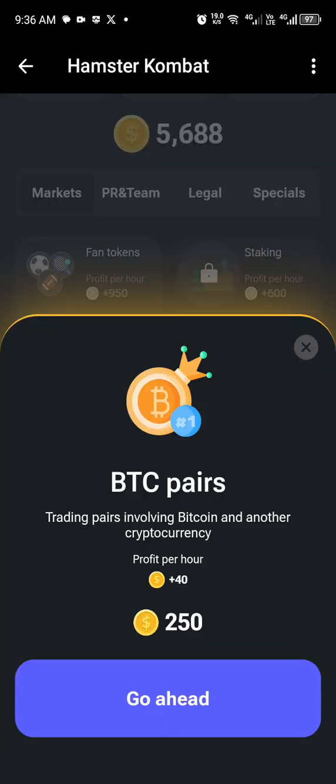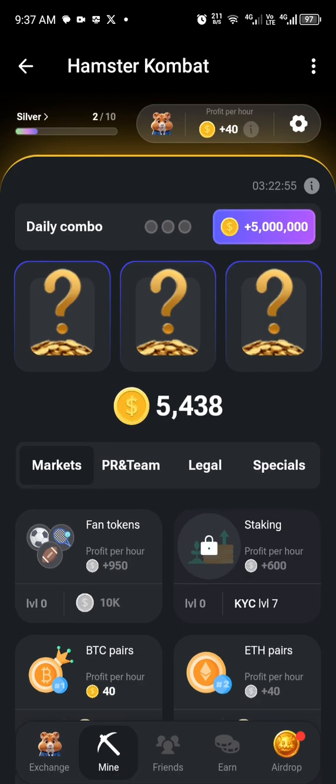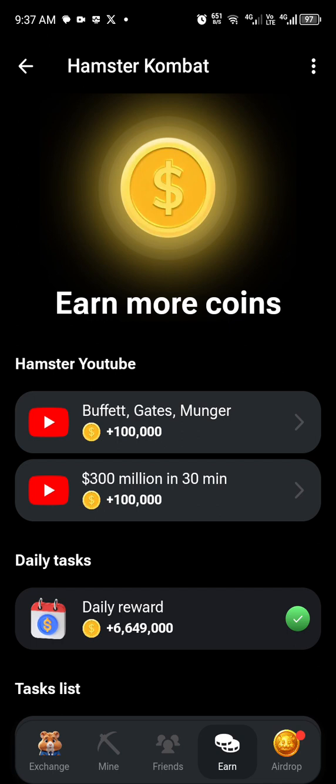You can stake those assets to increase your mining performance for the day. The next option is Friends, where you can invite friends. Then there is the Earn option, which I mentioned earlier, for watching YouTube videos to increase your coins.